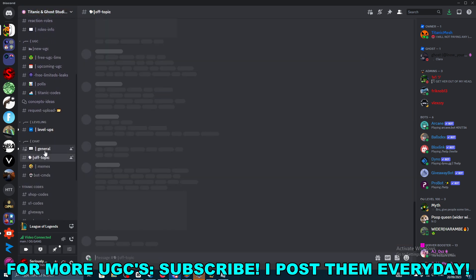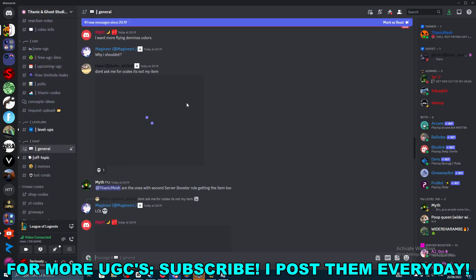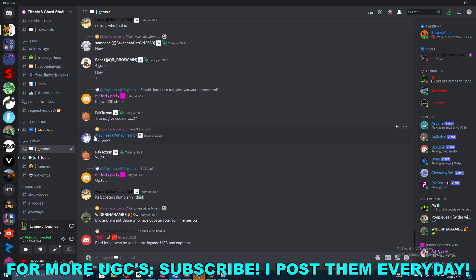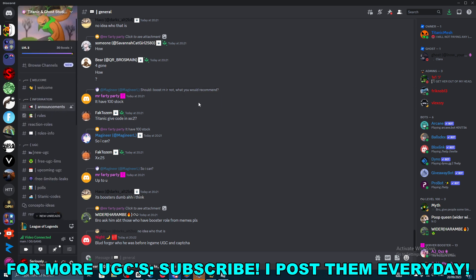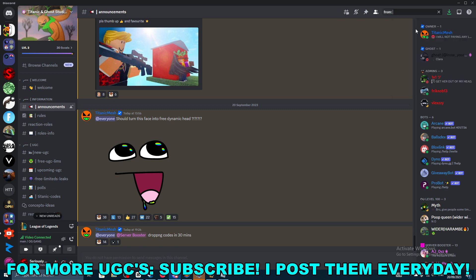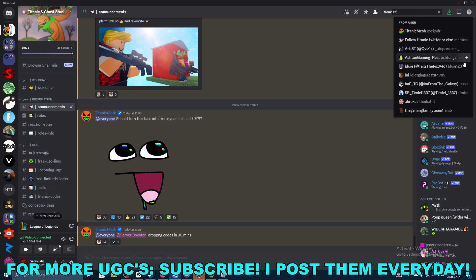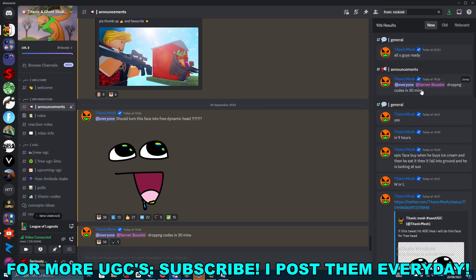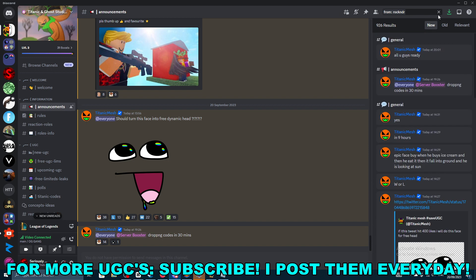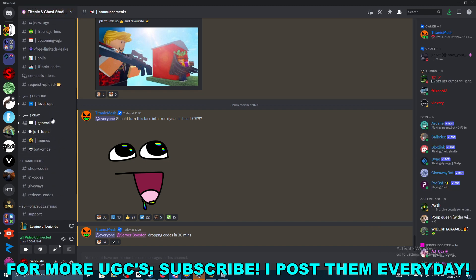Basically, you go throughout this Discord and see that they're dropping codes you can use in the game. Go ahead, look at the Discord, and wait until they ping you for new codes. Look at messages from Titanic Mesh — he drops them, and it looks like he also DMs them to a bunch of people.